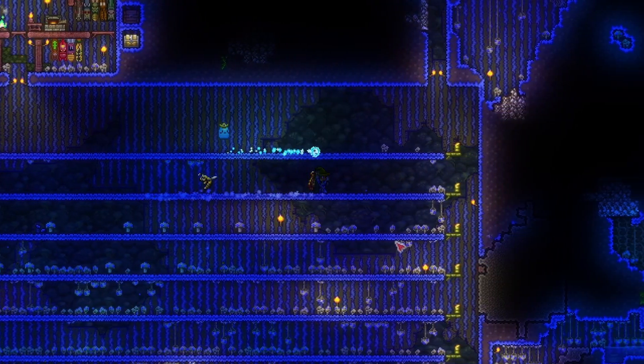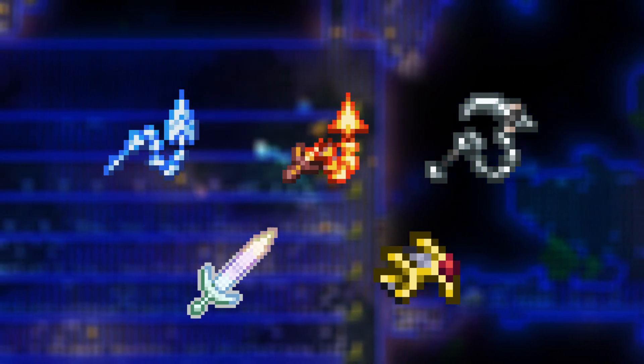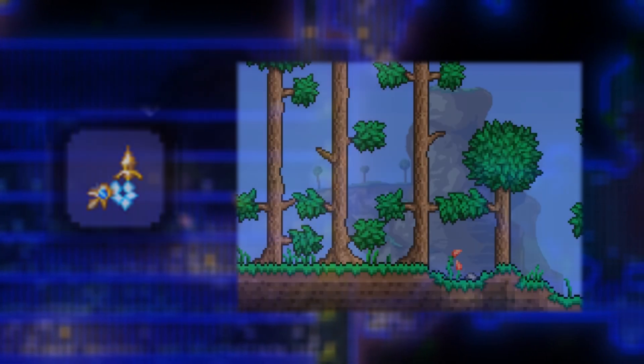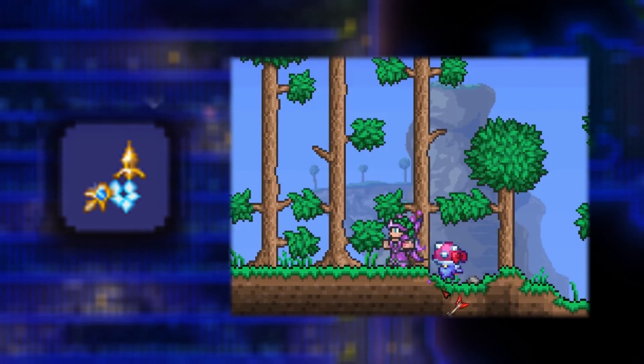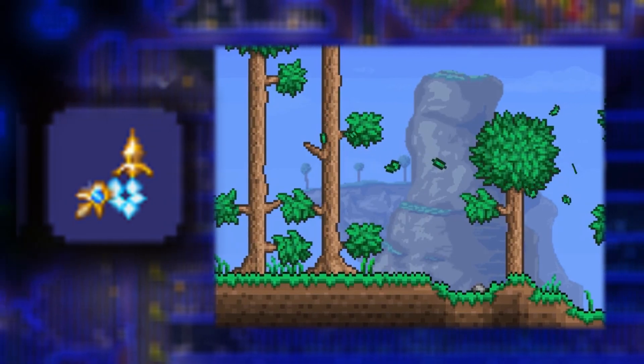However, after 1.4, everything changed. Whips were introduced and tons of new summoner accessories, weapons, and armor came into Terraria as well. In fact, we'll actually be seeing a potential 6 new whips added in the next update, 1.4.5, and other new gear like new minion staffs as well.